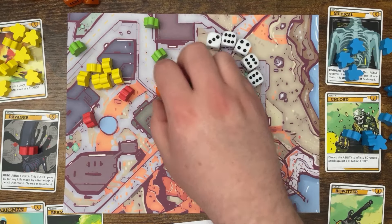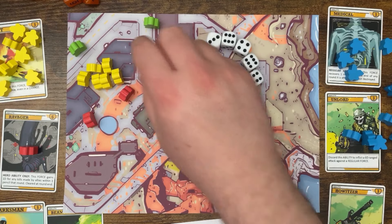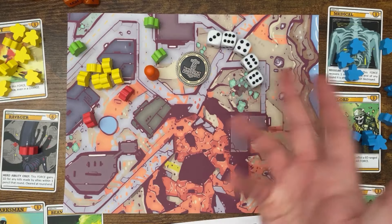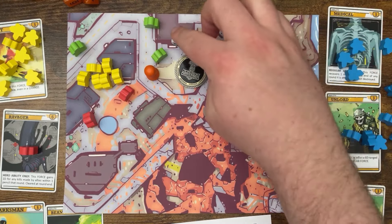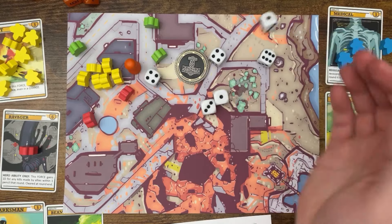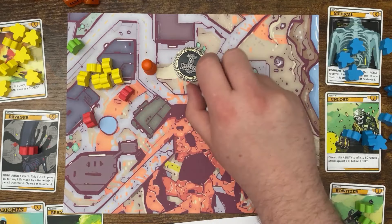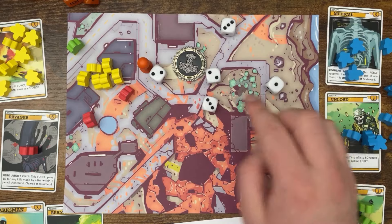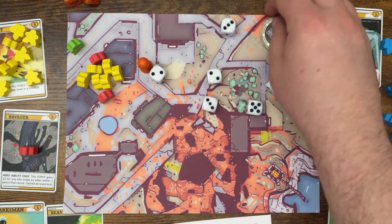Now the elite invader tank moves into range and can use its Beam Strike ability — when attacking, hits impact any two forces in range. We're playing a little loosey-goosey with range since I'm playing solo, but the beam strike applies to both military tanks. Rolling six dice — six hits. After armor rerolls we get three — that's enough. Beam Strike takes out two tanks.